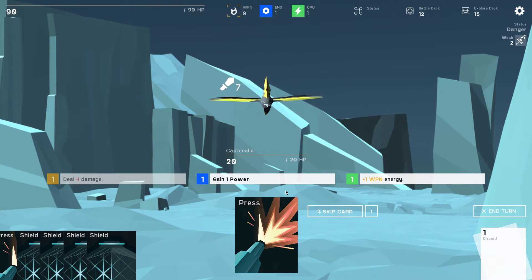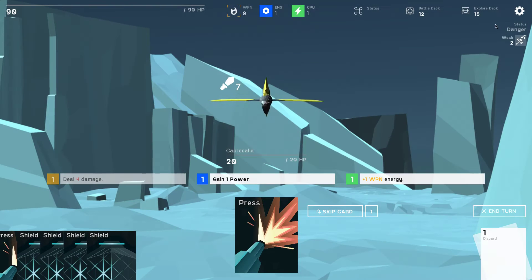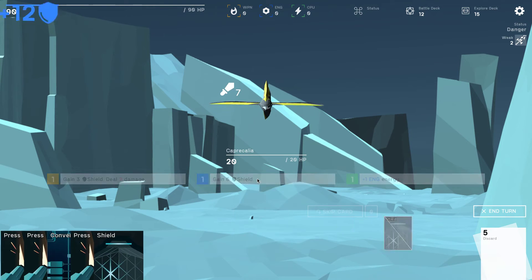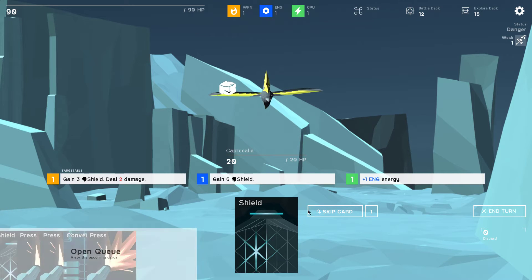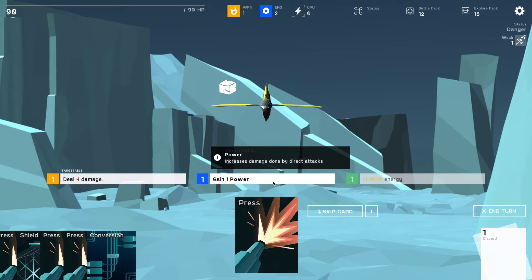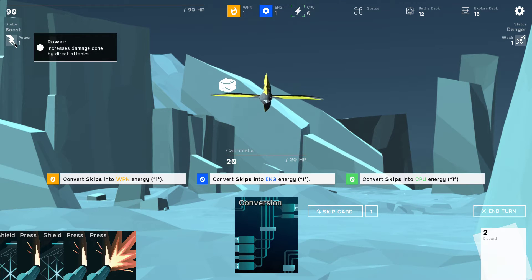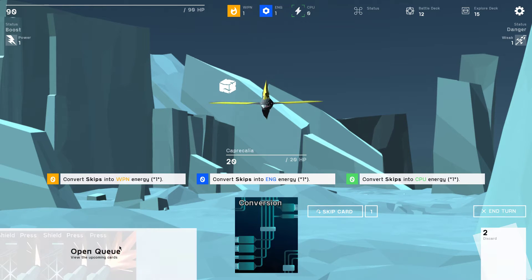I'll skip one card, give me weapon energy, gain six shield and another six shield. Gain energy energy — as I like to say — and then gain one power. Power increases damage done by direct attacks — maybe it's only for non-tick damage. Deal five damage — kablam. That enemy intends to add a detrimental card to your deck, son of a gun. Hit me with the shield and that's my turn.